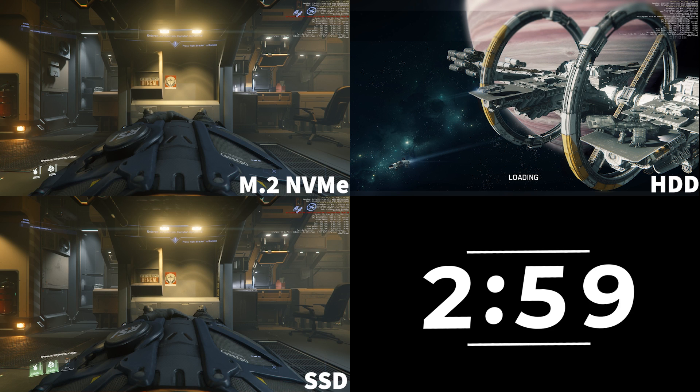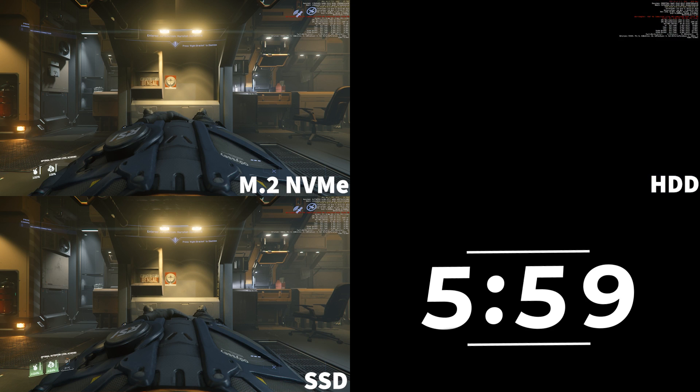We're not really looking at FPS or anything like that because Star Citizen is so server dependent — there just isn't any point. You could do loads of different runs but you're completely dependent on the server. So in the next couple of runs it's not about FPS — you're looking more for hitches, you're looking for smoothness. The hard drive is 5 minutes, nearly 6 minutes, basically bang on 6 minutes. Terrible.